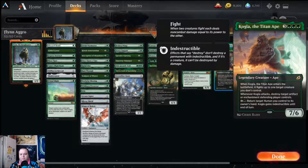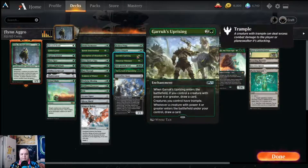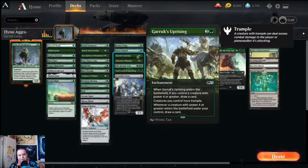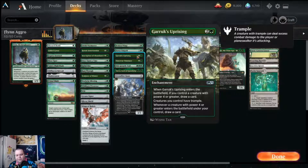Finn is a human, so for a green and a colorless you can return target human you control to its owner's hand — Kogla gains indestructible until end of turn. This is quite nice: we can save Finn from pinpoint removal or even mass removal, and also protect Kogla at the same time. It can also blow up artifacts and enchantments when it attacks. Garruk's Uprising is nice to give all our creatures trample — we have a decent number of creatures with power four or greater, but it's mainly here for the trample.